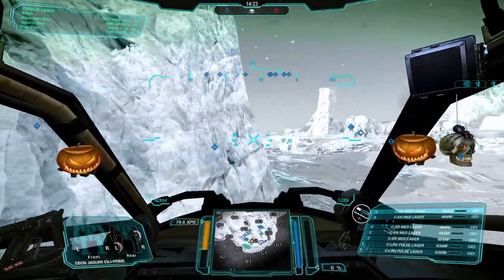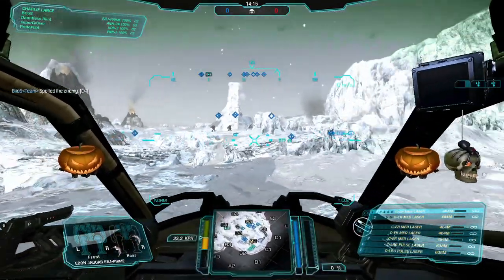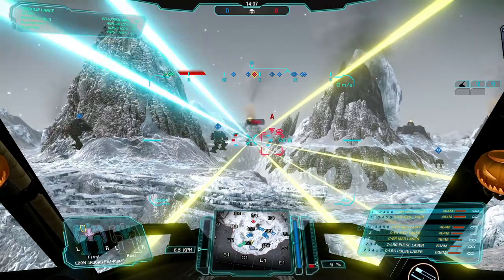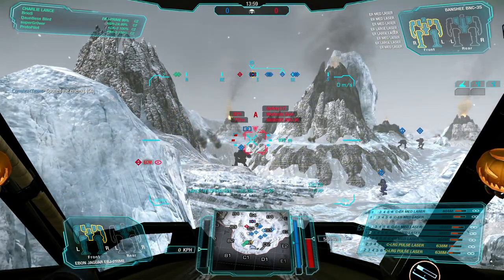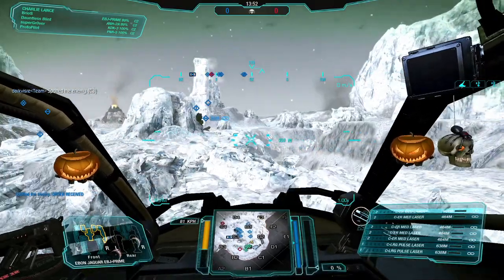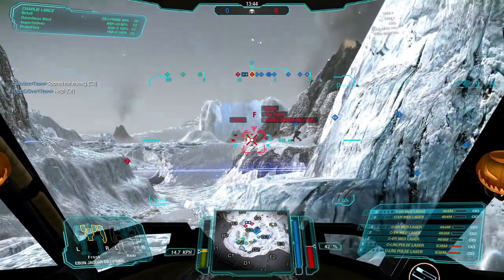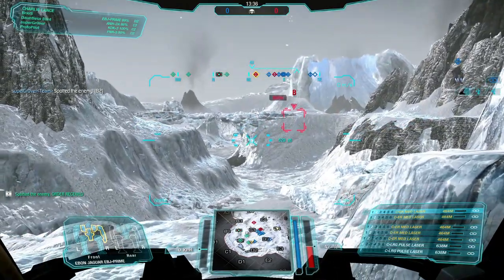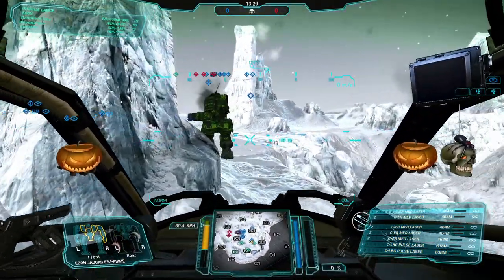Here we are on Hibernal Rift for the first match — a pretty popular map. The popular strategy is to rush to the center. Charlie lance has the 300-tonners and I'm keeping them company since they're a bit slow. One thing about this build is it has range, so there's no need to rush forward — I can take pop shots from a distance. The 100-tonners are really slow and a light has already spotted them.